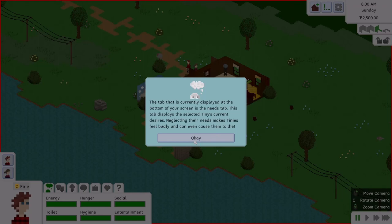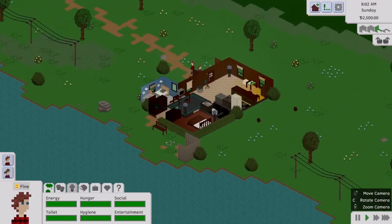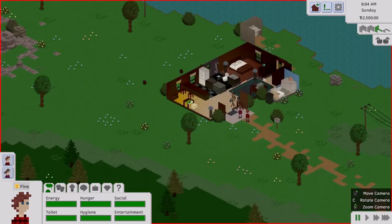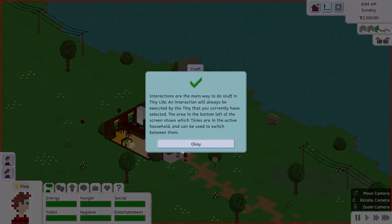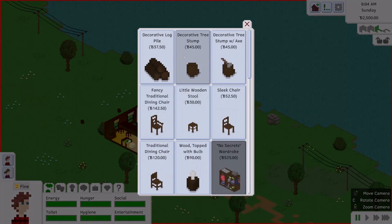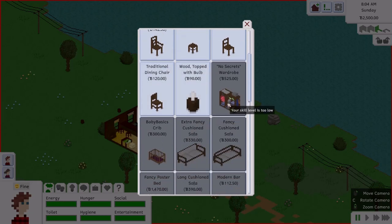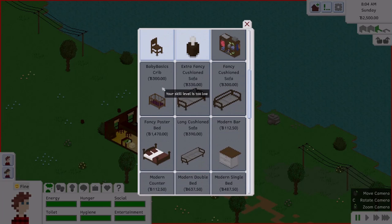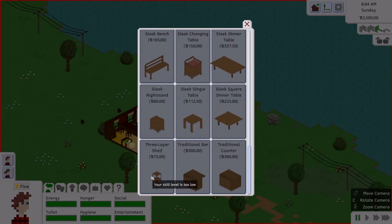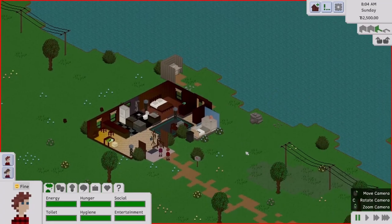It's raining. That hint was about the needs tab. There's a crafting table here — let's see what interactions it has. We can craft a log pile, decorative tree stump, tree stump with eggs, chairs, a bathtub thing, a wardrobe, a crib, a bed, counters, and shelves. I love that you can craft all this stuff, though I don't think we have enough supplies yet.